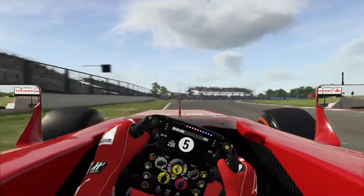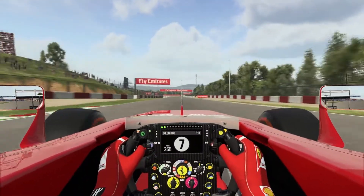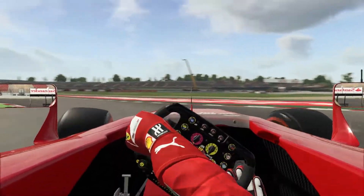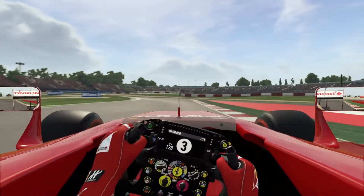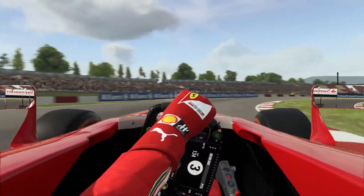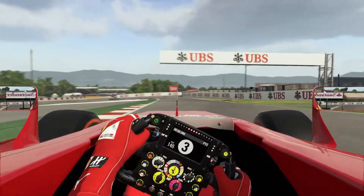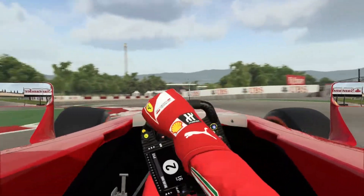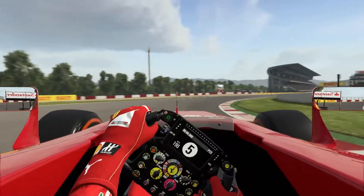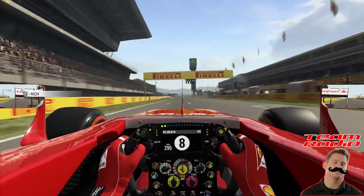The part of the circuit I don't like is after turn 12 — turns 13, 14, and 15 — the right-hander and then the quick left-right. Not a fan of the turn 10 hairpin either. Downshifting to third gear for turn 12 to hug the inside line, then down to third gear again for turn 13. I found the rear end was less stable when getting on the throttle out of turn 13 in second gear, so I've been using third gear mostly.